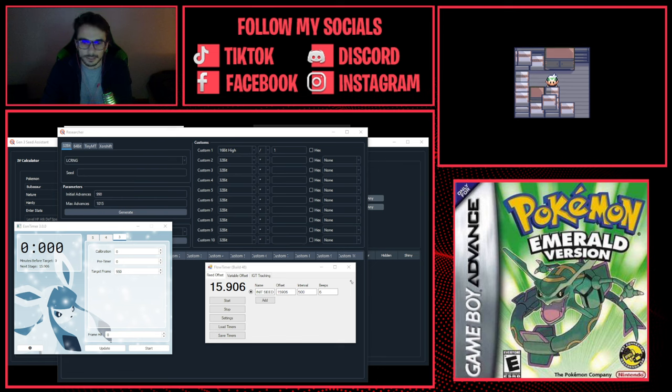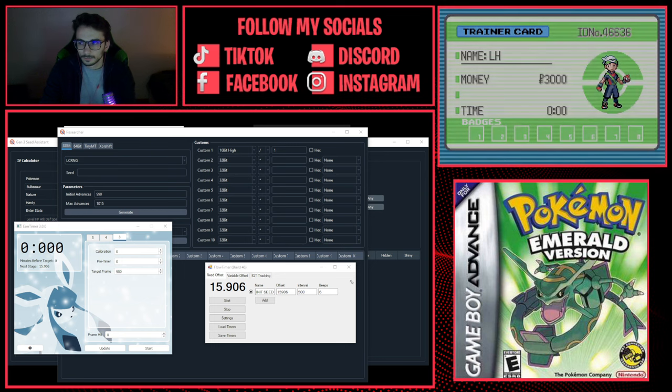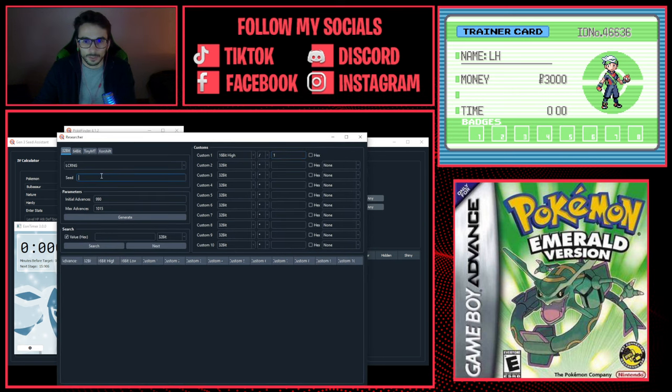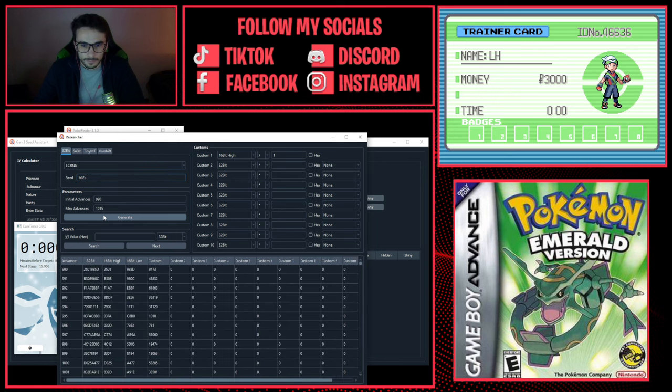That sets your Trainer ID and Secret ID. Now check your Trainer ID in game. Our Trainer ID is 46636. Take that to the Calculator, go to the Decimal tab, enter 46636 — this converts it to your hexadecimal seed. Copy that hex seed into PokeFinder's Researcher seed field and click Generate.